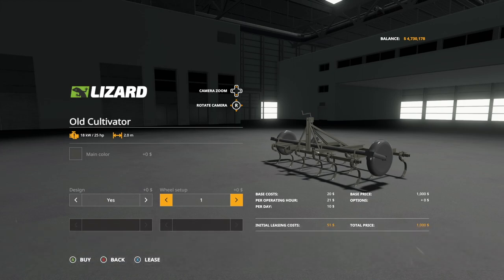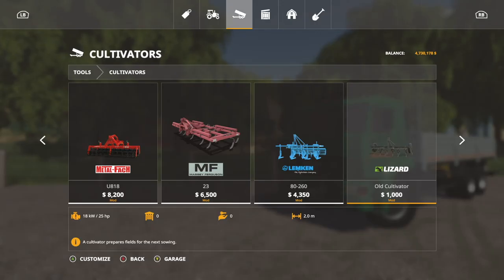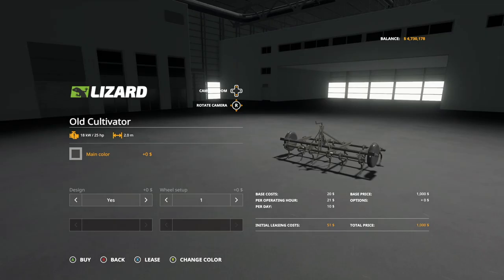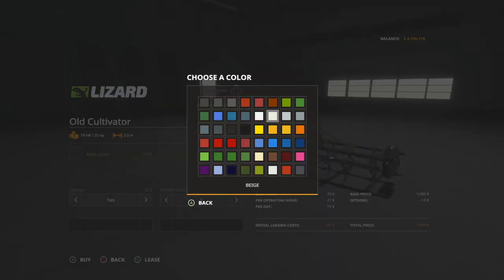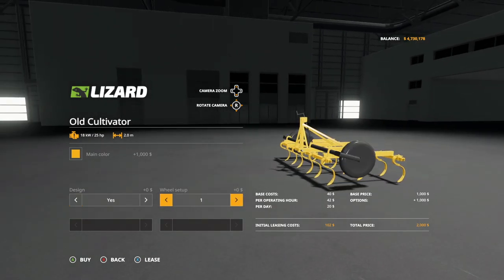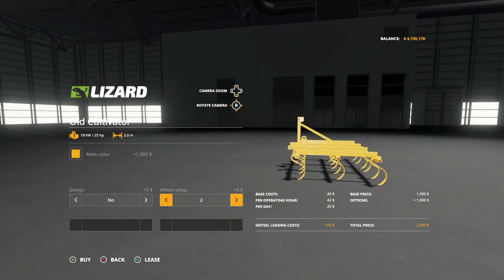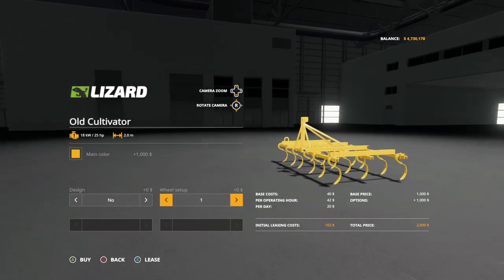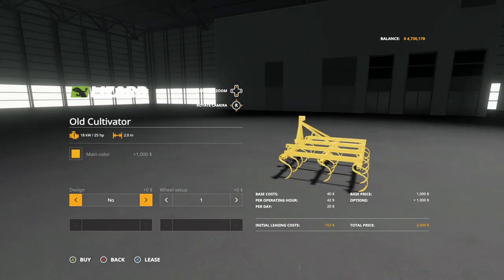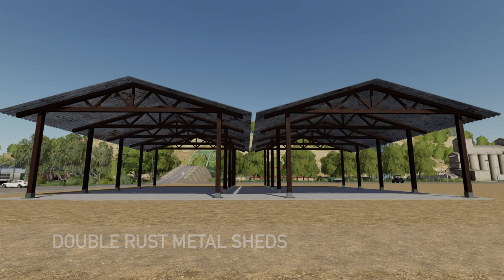Next to last new mod for all platforms is the Old Cultivator — a $1000 cultivator requiring 25 horsepower with a 2 meter working width. It doesn't list max speed but probably around 9 or 10 mph. Main color options include grays, custom colors, and base game colors. Design adds a roller. Wheel setups one and two are available. Note: main color paint costs $1000 — that's expensive.